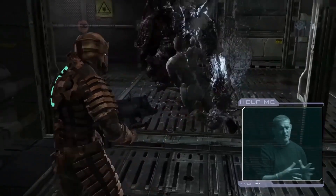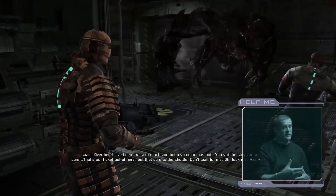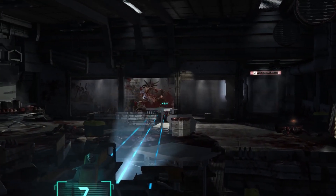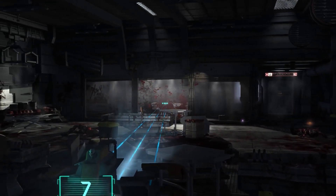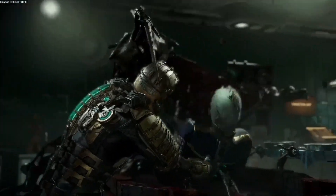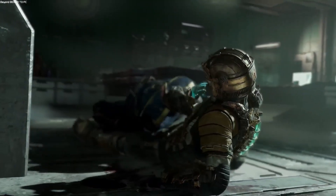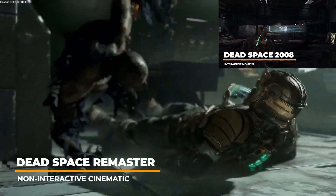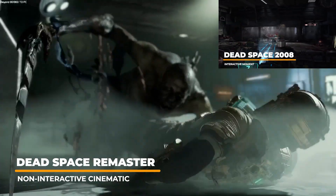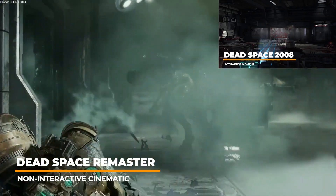Dead Space's creator Glenn Schofield had a unique set of parameters in mind for the original Dead Space that differs from the new remaster. All big moments are going to be interactive — there are no cutscenes in the game, with the story told through video logs and what Isaac does. In the original Dead Space, we watch helplessly as some amusing moments unfold behind a glass window while maintaining full control over Isaac's movements. This has been changed in the new remaster to a complex cinematic sequence in which Isaac is not within our control. Unfortunately, Glenn Schofield was not involved in the new remaster, which explains why the current version has changed so drastically. Some die-hard fans may prefer the previous gameplay and interactivity of the original.